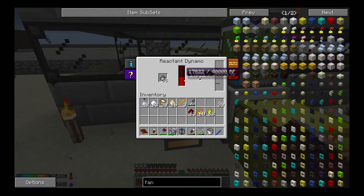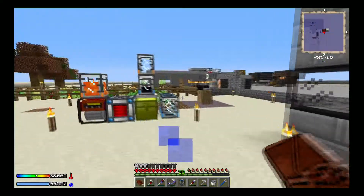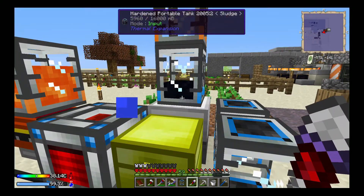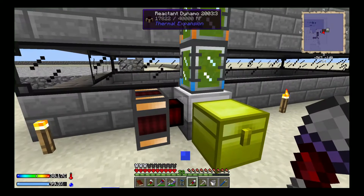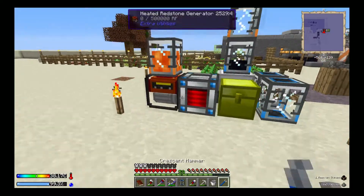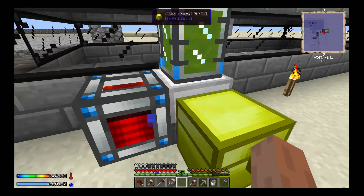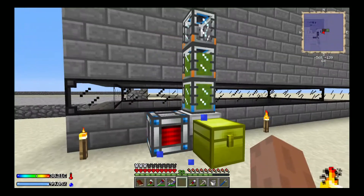So far we have a lot of mob juice, which is excellent. I think we're running out of power though. I'm using this reactant dynamo — I completely forgot we had it, we got it for completing a quest. The harvester creates sludge and the reactant dynamo can use sludge as fuel, but it's not very efficient. This thing is running out of sludge faster than I can make it. So I'm going to go ahead and take that out and just grab this energy cell and set it over here — and now it's got energy, so that should be fine.